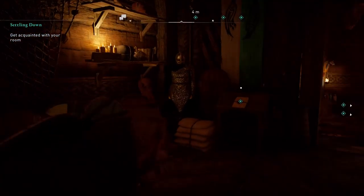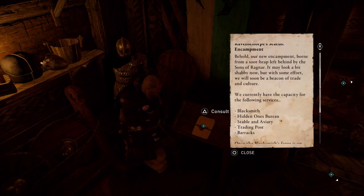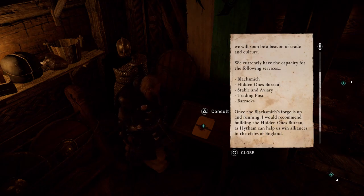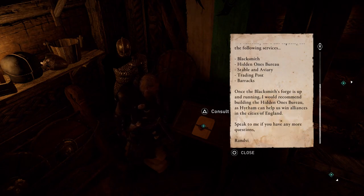Alright, get acquainted with your room. Raven source status: 'Behold a new encampment born from a rubbish heap. It may look shabby now but with effort will soon be a beacon of trade and culture. Current services: blacksmith, Hidden Ones Bureau, stable, trading post, barracks. Once the blacksmith's forge is up and running, I would recommend building the Hidden Ones Bureau as Hytham can help us with alliances in the cities of England.'